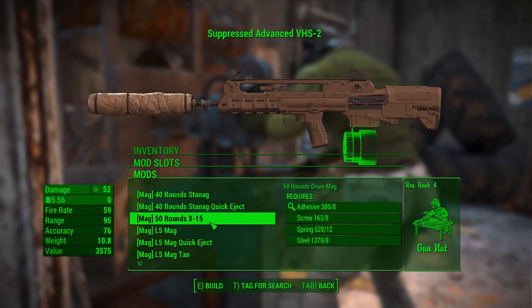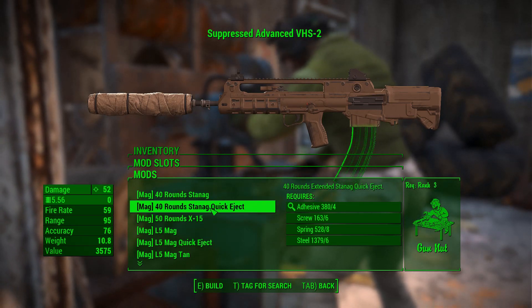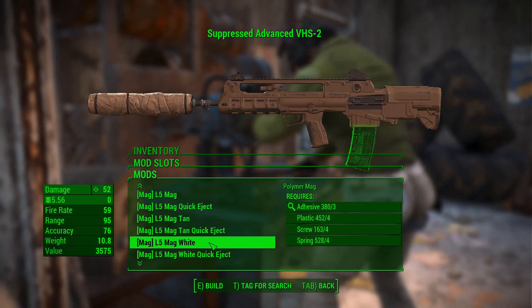There's a 50-round drum mag. They're offering different magazines in different colors — they come in white, lovely tan. A lot of them have quick eject options you can select.